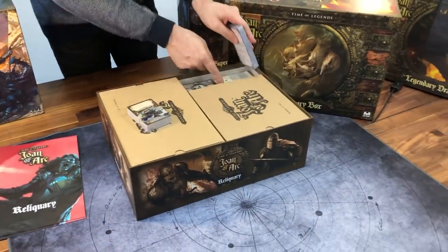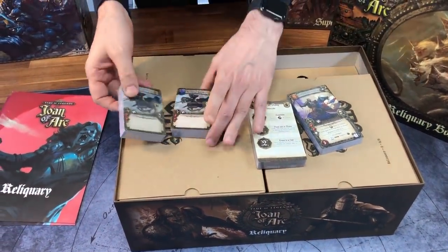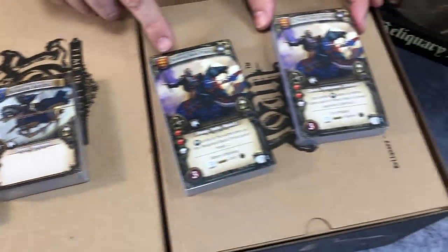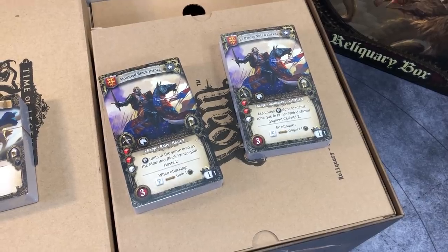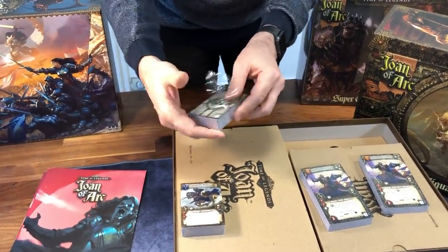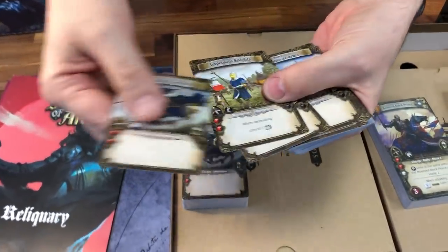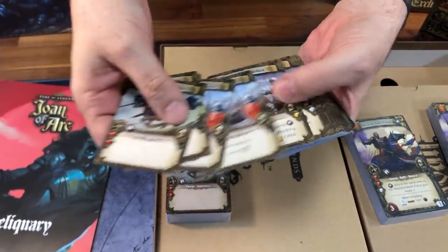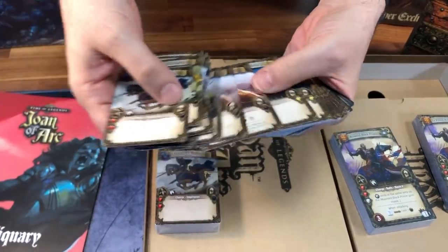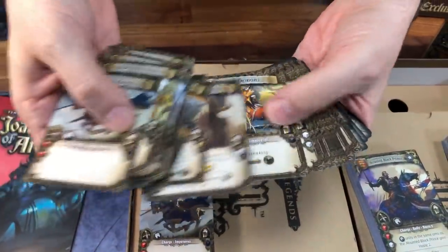We also have cards that you can see here. As I told you, you have them in French and in English — see, mounted knights, chevalier monté en français, mounted black prince, and le prince noir à cheval. Let's open some of them because they're really nice. I will only open the English ones, but you'll have an idea. So these are all the unit cards. The printing is very good, very detailed, you can read easily, and you have lots of art, as you can see.